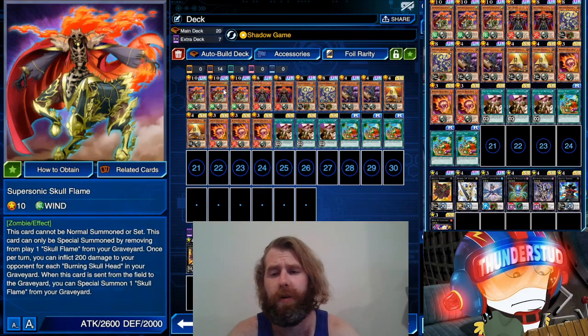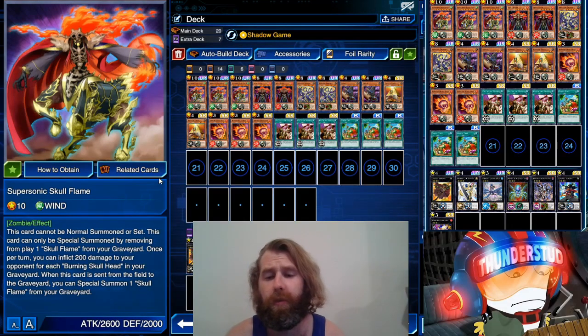Then we have the bigger boss monster — Supersonic Skull Flame. This card cannot be normal summoned; it can only be special summoned by removing our other boss monster from the graveyard — we banish him — then you can special summon this guy. Once per turn you can inflict 200 damage to your opponent for each of our little skulls in the graveyard, and this one's good because we can still swing when we do this. He's still only 2600/2000.